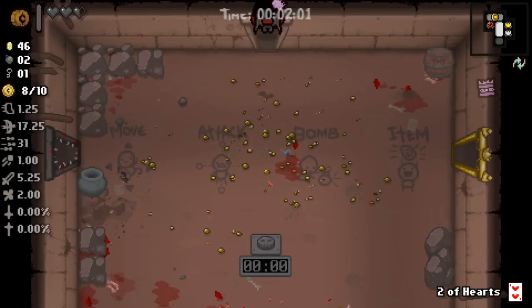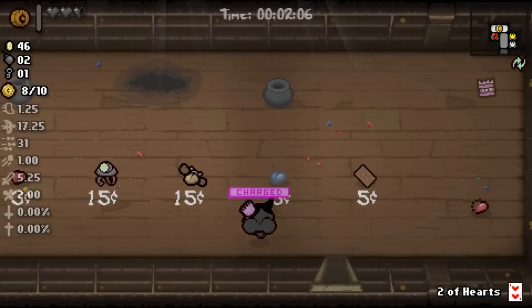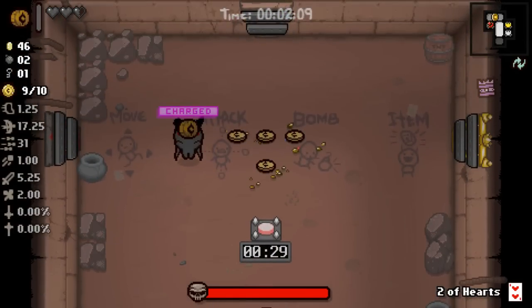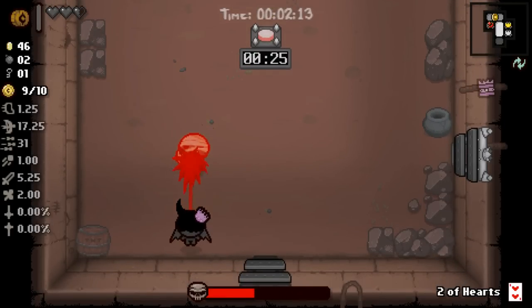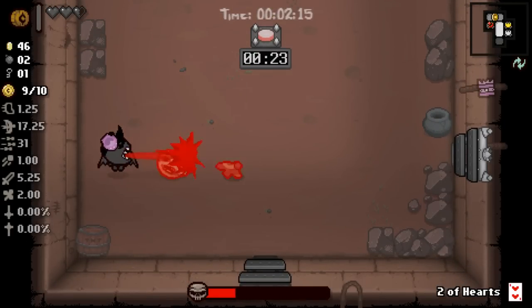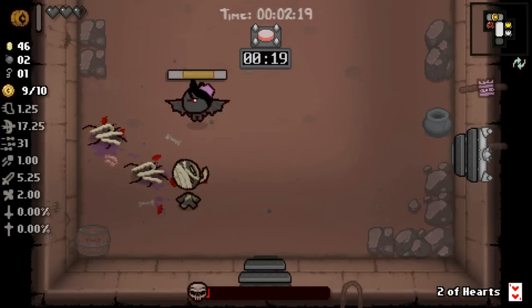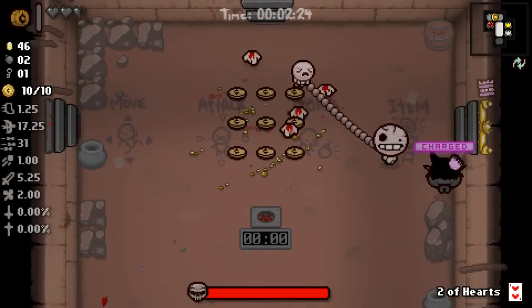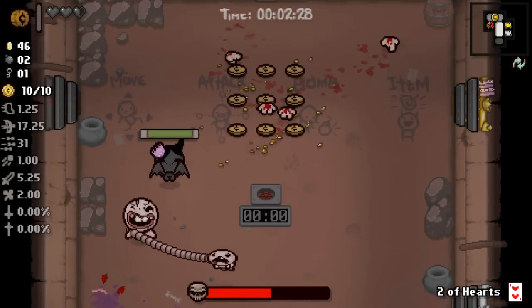We have quite a lot of money right off the bat though — forty-six cents. And we don't care about pills, and we don't really care about using bombs to find secret rooms; I'd rather just get them for free. We can afford to be a little picky about it, because on the next floor there's more likely to be a reroll machine than not.